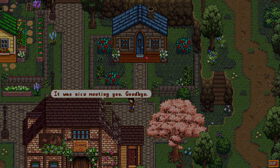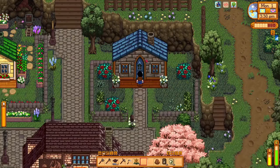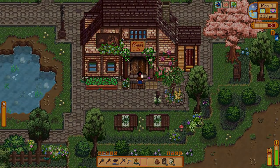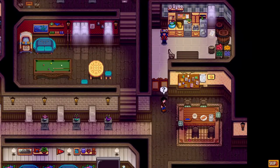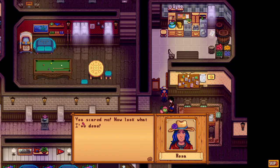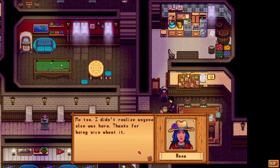Some museum-related events are already appearing but we can't do those yet. We do have an event inside the inn, so let's head in. This is an East Scarp event - I'll play it since I've only seen it a couple times and it's not as long as the Lucy Keel one. Inside: 'You scared me, now look what I've done!' 'I'm sorry, I didn't realize anyone else was here. Thanks for being nice about it.'